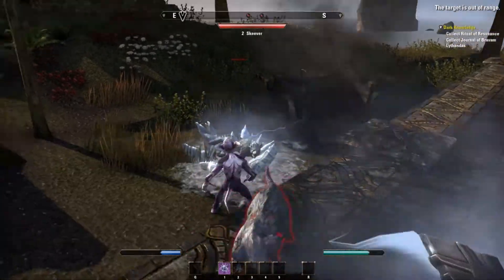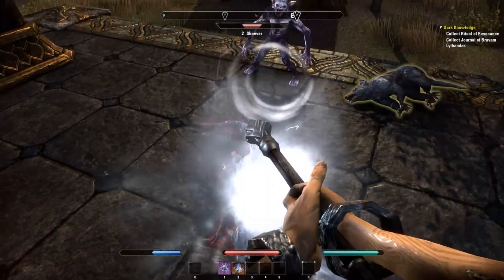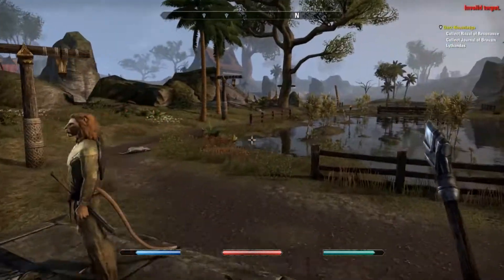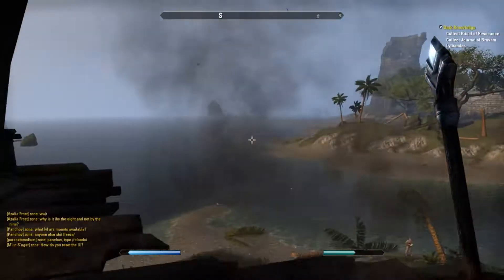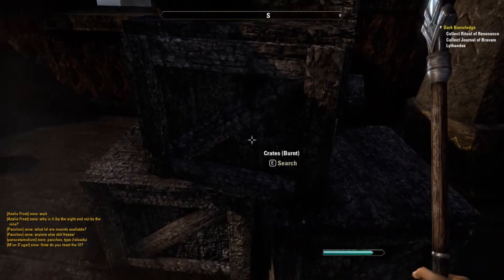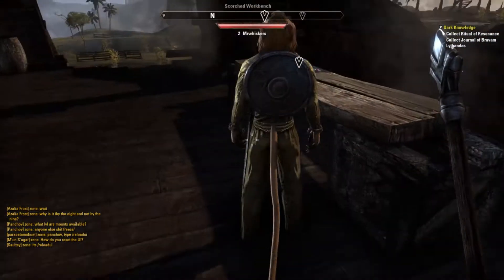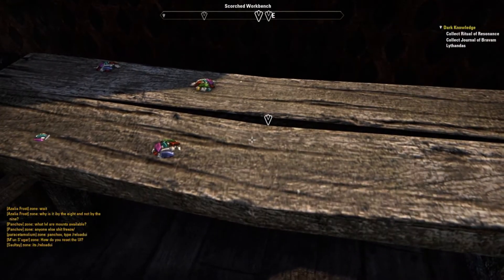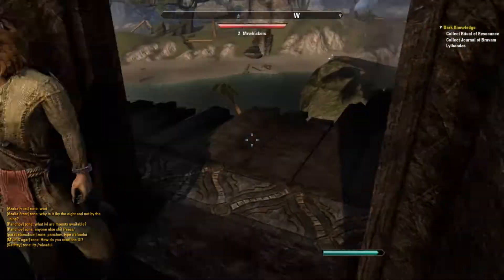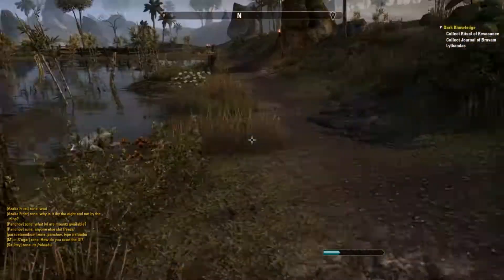I got a new ability — an elemental damage attack, looks like a frostbolt kind of thing. That's an option for me now. I got that just as I left the starting area. Let's have a look up here and see if we can find what we're looking for — burnt crates to search. Scorched workbench — nothing to salvage. So there's nothing we can salvage out of there for her. A couple of other objective points around here — let's kill this skeever.